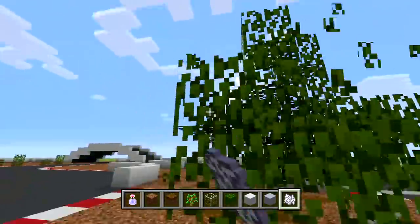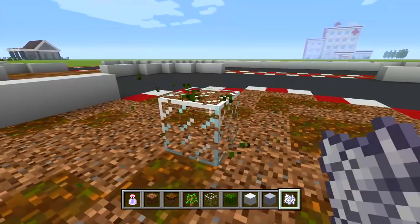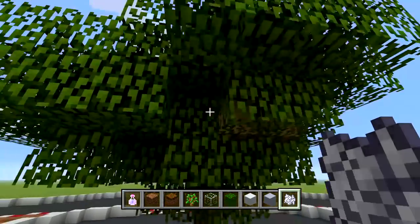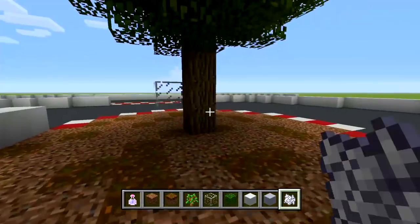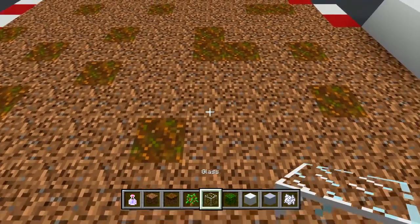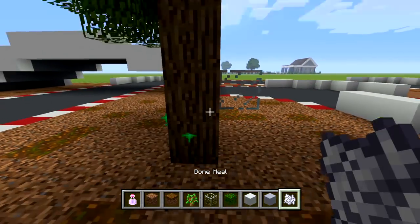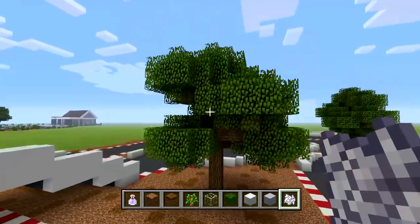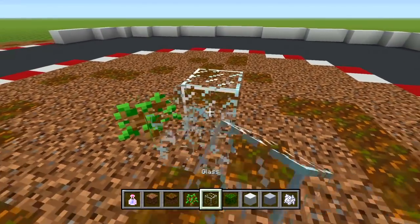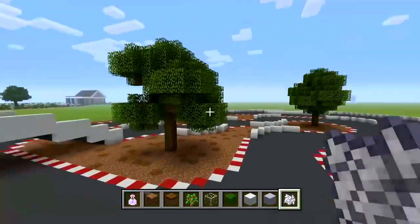I just remembered what my problem is — the glass block is supposed to be one block up in the air, floating like that. Then I put the sapling under it. Let me see if that works. There we go — then you can adjust the leaves if you want. I forgot it had to be floating like that. I'll have another one here — put that floating, then bone meal. There we go, we got another one. I'll patch up the leaves if needed.